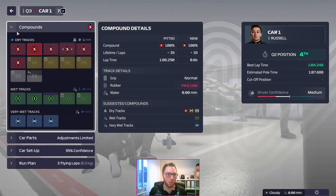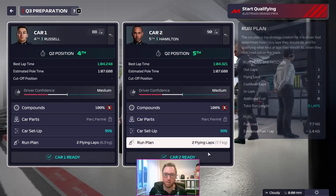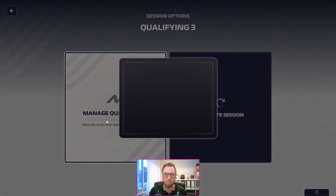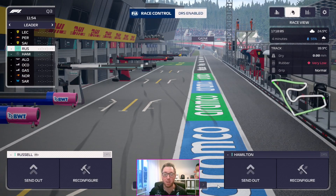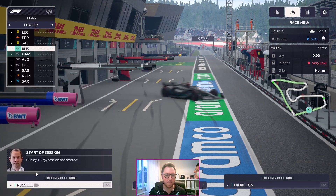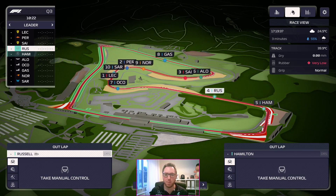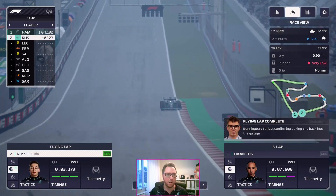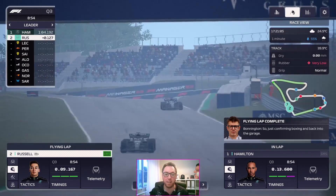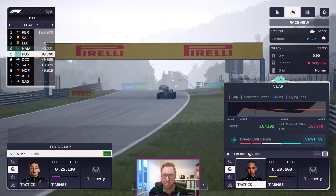Soft tyres everywhere for Q3. Sometimes in the session you set the car up and it doesn't allow you to send the car out even though you've put new tyres on and everything's fine. We'll send Hamilton — and now we'll send Russell. We should be able to potentially get four timed laps. Hamilton is slightly slower than Russell generally — and then Russell goes a tenth and a half slower. Hamilton's on in-lap and Russell is on flying lap. What is going on with this game?